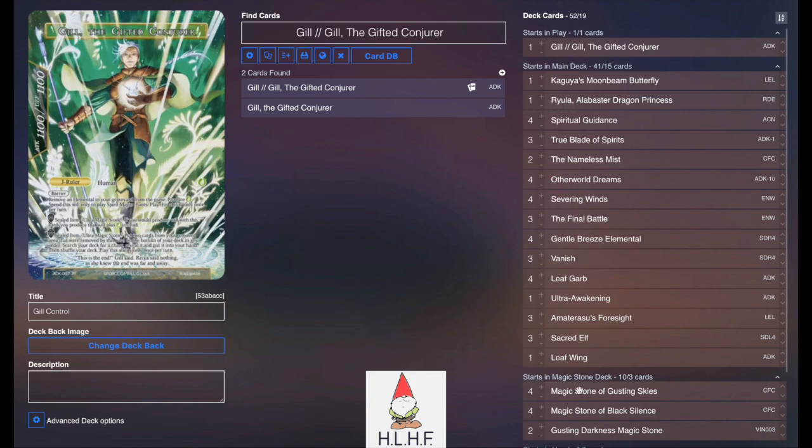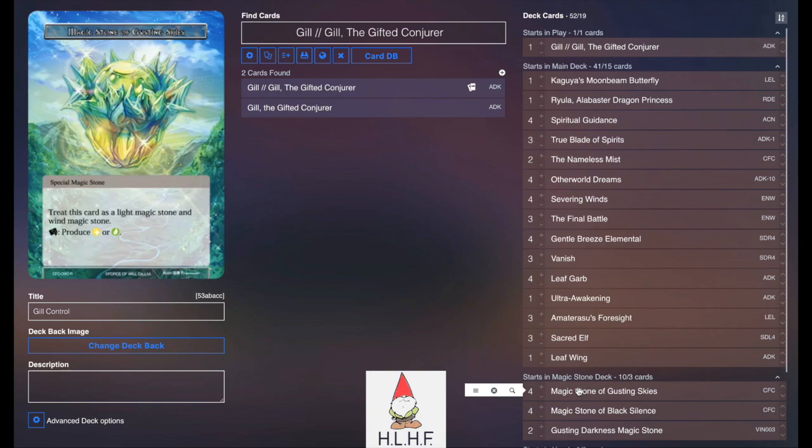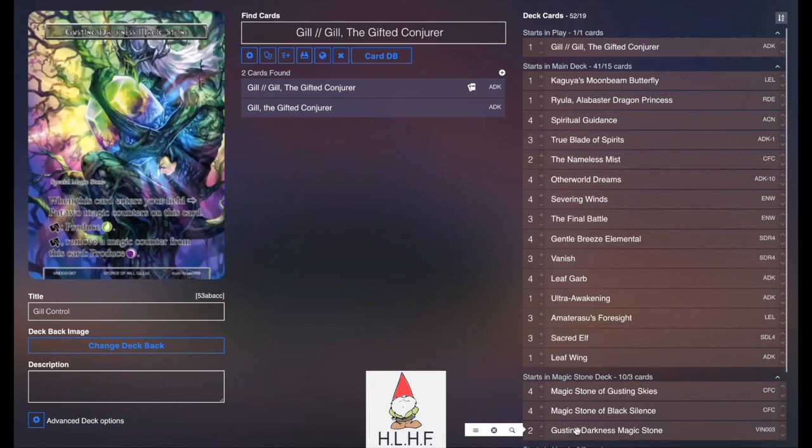Moving into the stone base: we've got four Gusting Skies for green-white, four Black Silence for green-black, and then two more Gusting Darkness Magic Stone for additional green-black sources.